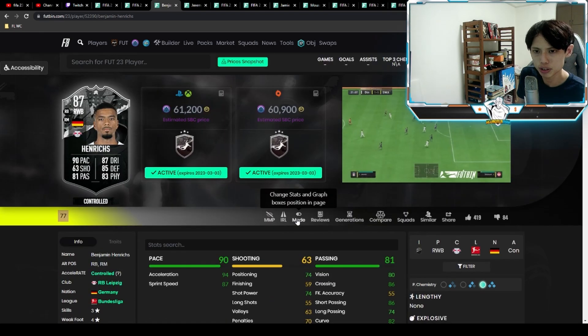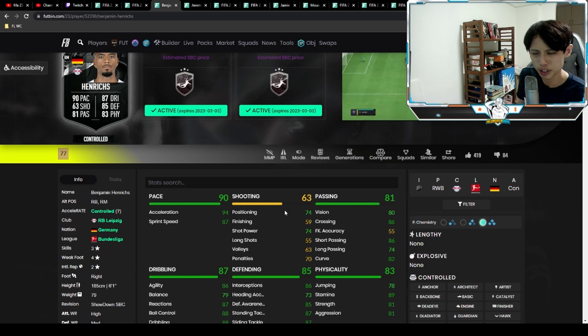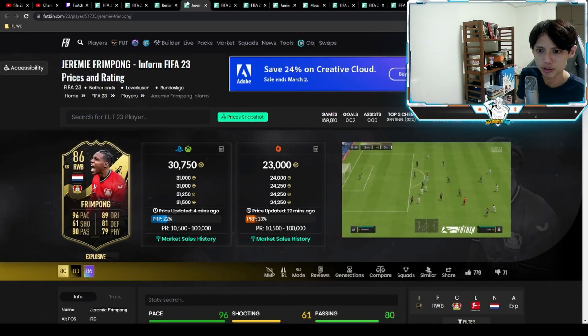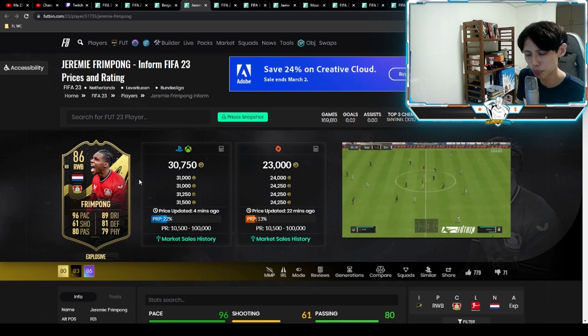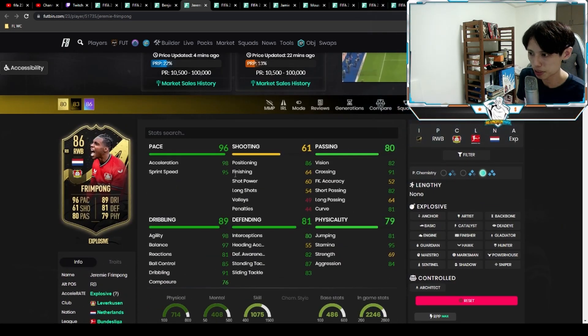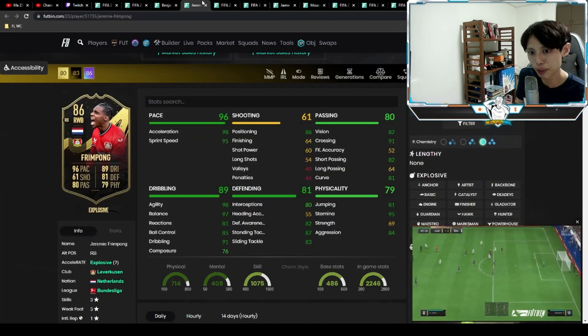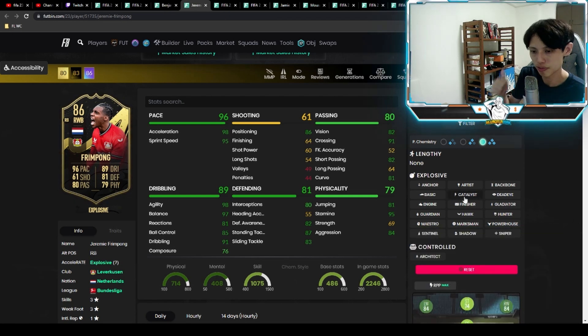Which tier does he go into? I'd say mid B tier — nothing too spectacular. The only similar player in the Bundesliga is Frimpong — three-star, three-star, high-medium work rates, 98 acceleration and 95 sprint speed. If you've used Frimpong, he's really rapid in game, faster than Henrichs, and his dribbling is way better too — not clunky at all.